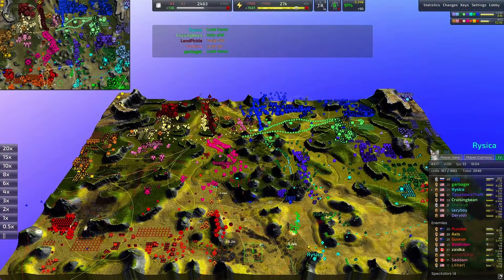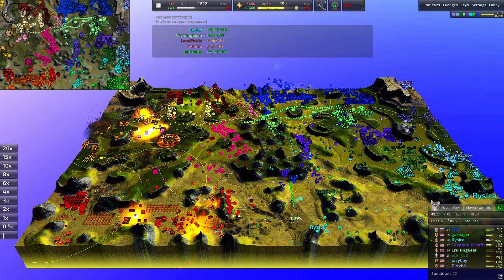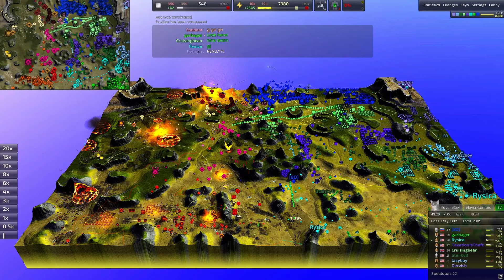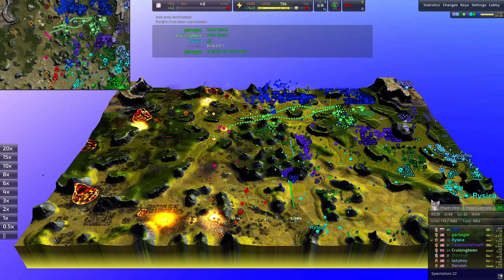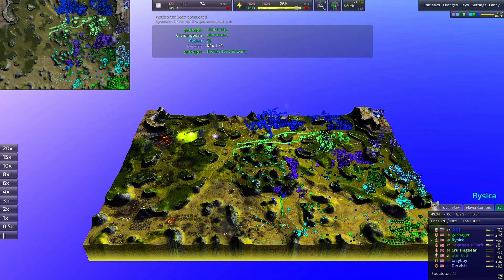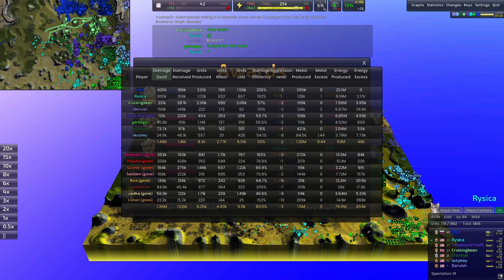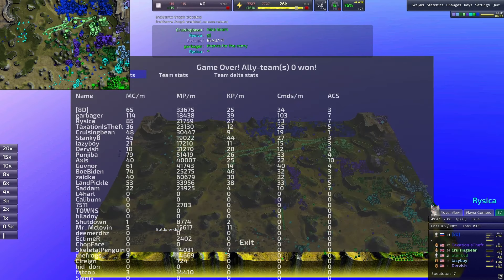I think that is the GG for the warm color team. How quick that house of cards fell down — it's one of those things about BAR where sometimes your legs can just get kicked out right from under you. And that is GG. Hope you guys did enjoy — fantastic game, right up to the wire. In terms of statistics, the warm color team produced more metal but didn't use it as effectively as the cool color team.